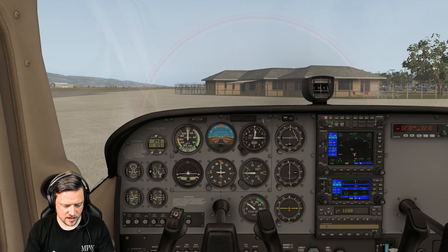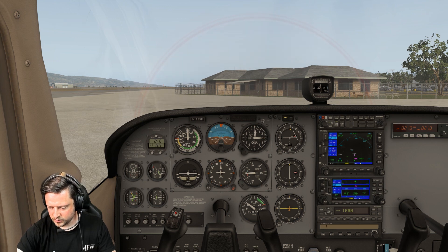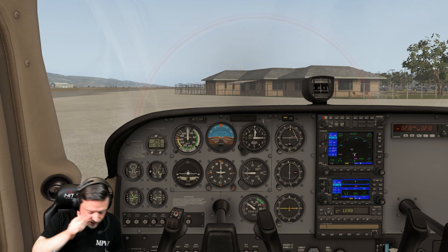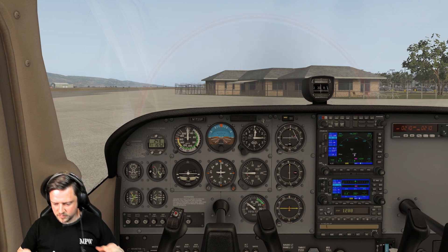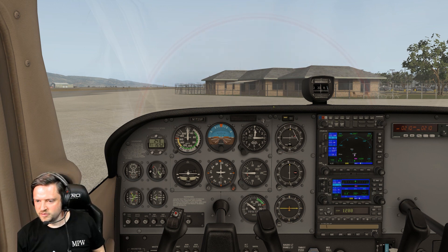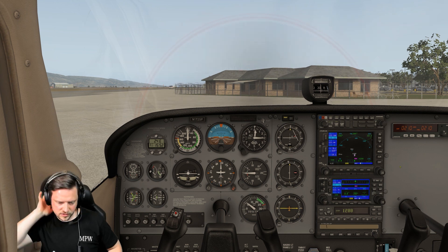We've finished with the ATIS. Now I'm going to put the next ATIS frequency in — 121.15 which is Santa Maria ATIS — and then look to call for taxi. Getting ahead of the aeroplane so that we know we've got the capacity while we're airborne. We're monitoring COM1, monitoring Guard, and we've got 121.6 set.